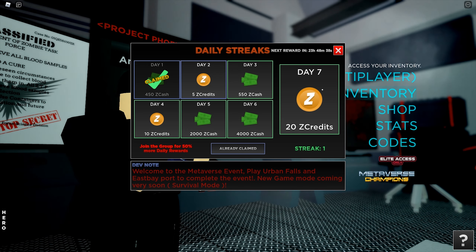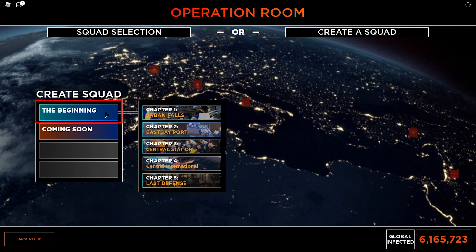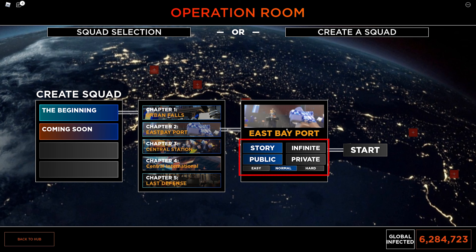Close the pop-up notifications again. Start another round on East Bay Port — story, public, easy. Start.